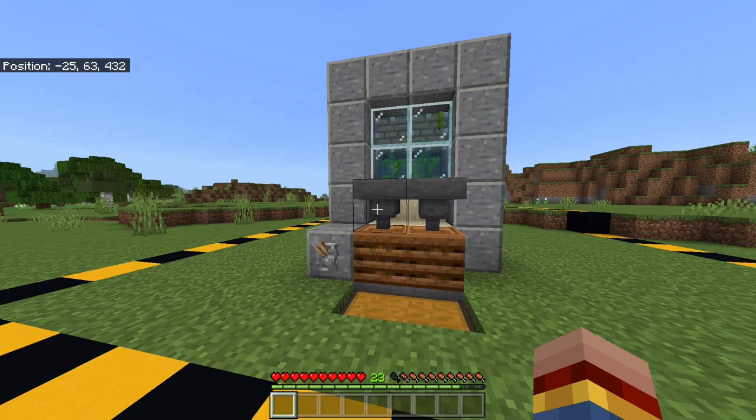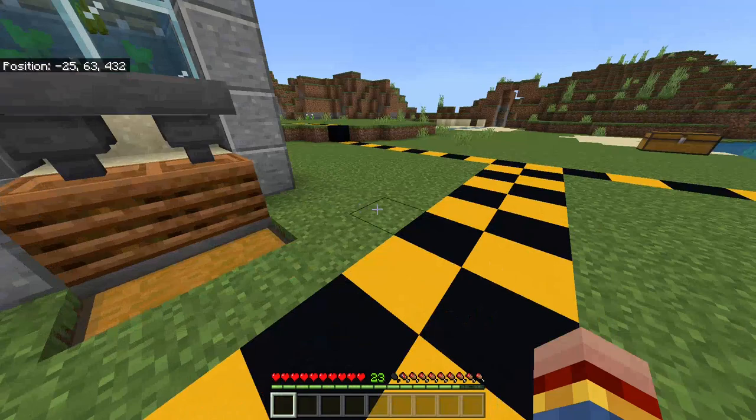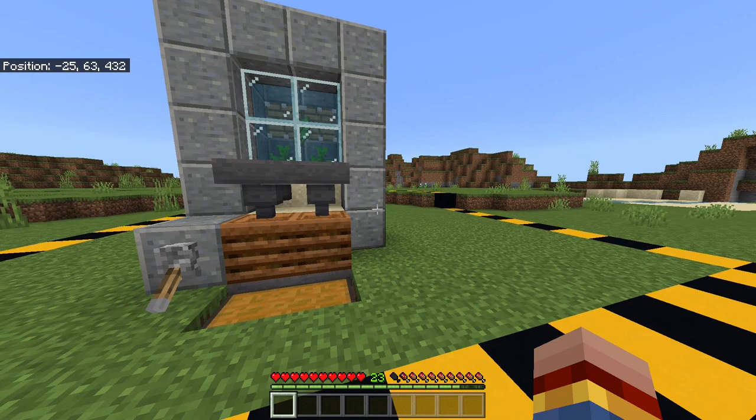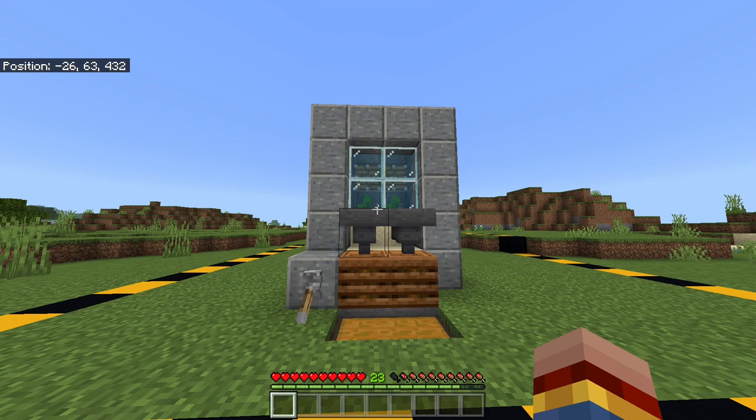If you don't want to risk breaking the farm, you should always turn it off if you go more than 100 blocks away from the farm or when you exit the world. But as long as you don't do that, you can AFK right here — build yourself a little AFK spot, use the farm, and just leave your device on. Now here is some more very important information to consider when and after building this farm.